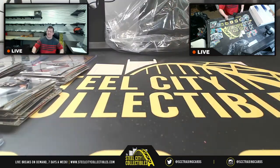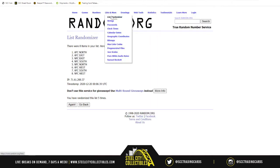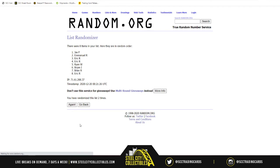Now it's time for the dead man's hat. We're going to take all the spots, new list, randomize five times — whoever's at the one spot after that will receive the Undertaker autographed hat. Best of luck — here goes one, two, three, four, and the Undertaker autographed hat PSA DNA certified goes to none other than Brian I.